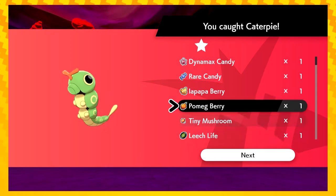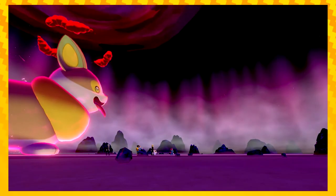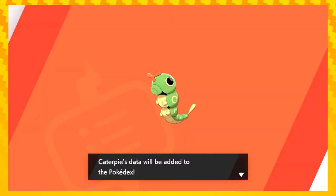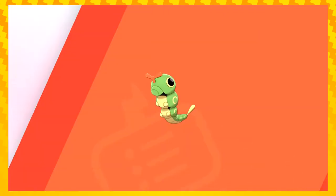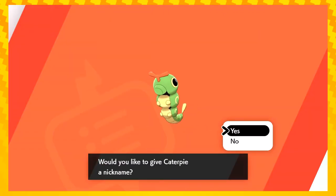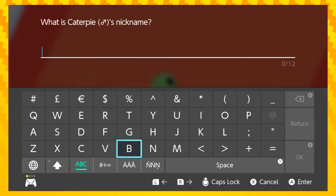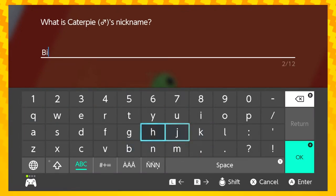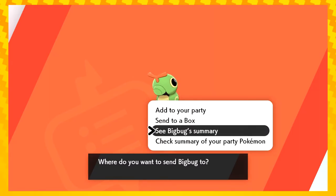Ooh, we've got Leech Life, some Dynamax candy. We should look at those. We've got to give Leech Life to Spike. Pokédex updated. Well yeah, because we had those challenger things. We should look at them. I don't think the Pokédex challenger things were anything important though — I don't know if they are or not.